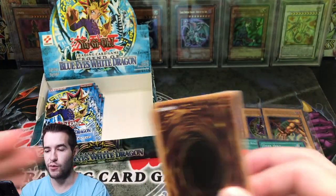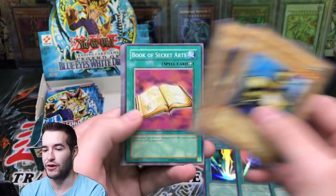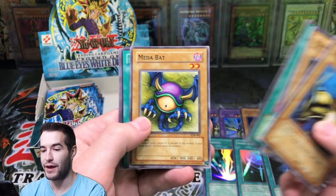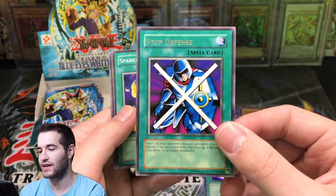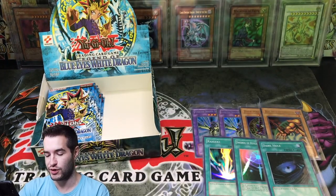Can we get another Ultra? We're asking for a lot, but can we do it? M Warrior number two, Mammoth Graveyard, Book of Secret Arts, Metabat, Stop Defense — that's like our second or third one of those. Sparks, Flame Manipulator, Dark World Thorns, and Ray and Temperature.